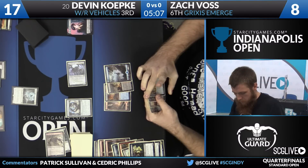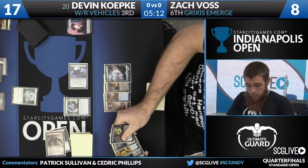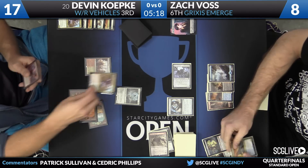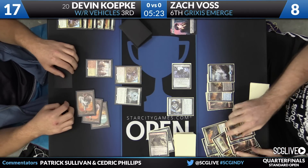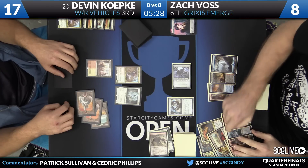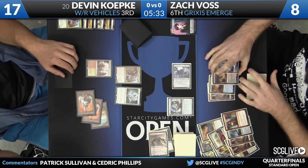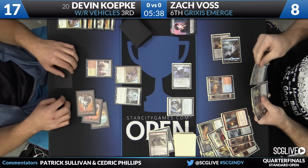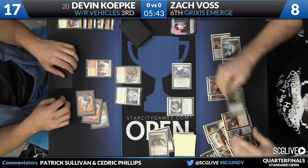The follow-up for Voss — Koepke is doing some work. Turning over that Haunted Dead was just enormous. Here's Depala. Voss is separating the graveyard to see what he has down there: Scrappy Scrounger, Prized Amalgam, Haunted Dead. Looks like he's going to return Haunted Dead.